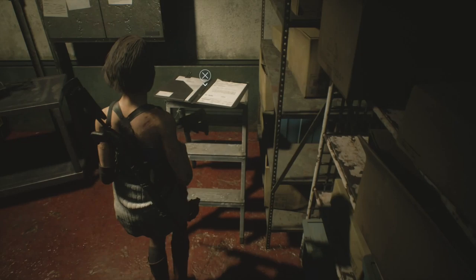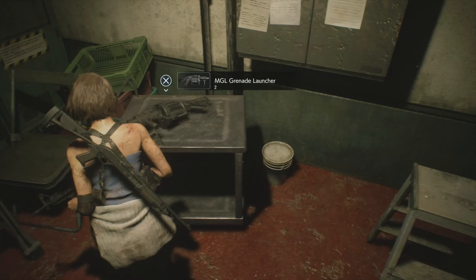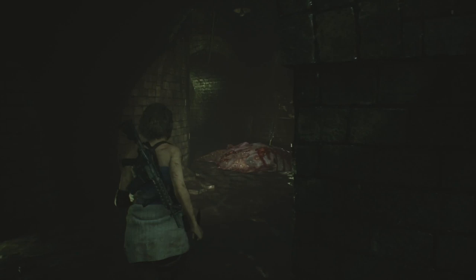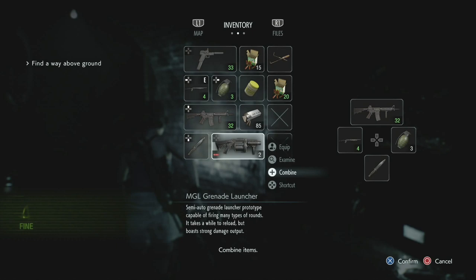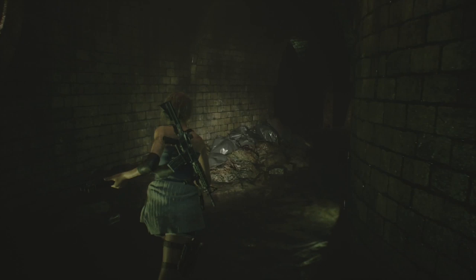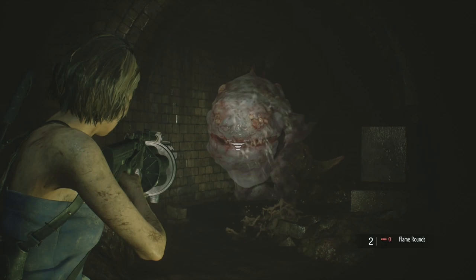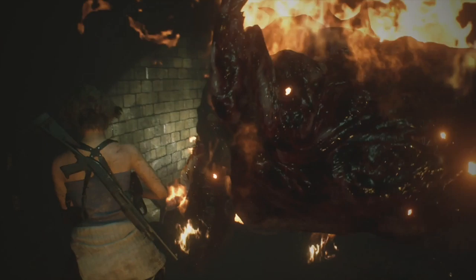Now we've got the grenade launcher - switch to it, we're going to use it. We never use the knife by the way, and we never need to dodge either. There's going to be another one around this corner - wait for him to open his mouth and fire a flame round into it. One flame round will kill him on Assisted as long as it's inside their mouth when it's open.